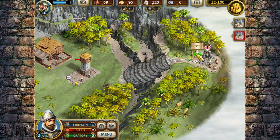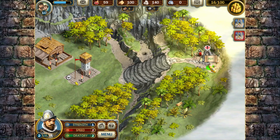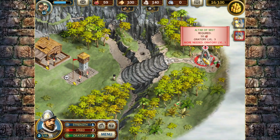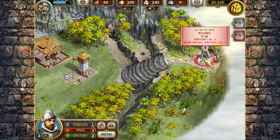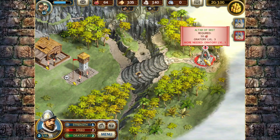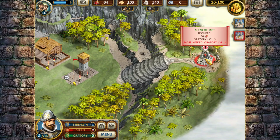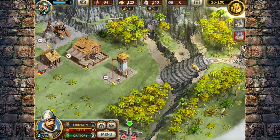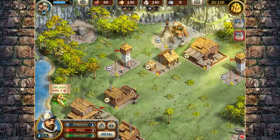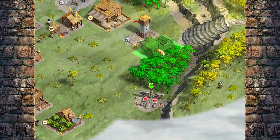I have a secret - this is an altar of mist that will clear the mist away, but you have to have enough material to do that. We actually have to give this altar 50 food and I have to find a green stone. It wants oratory level 3 and I'm at oratory level 2, so I can't clear that mist. I spent quite a bit of time looking for the green stone and failed to move my screen down to the bottom section.